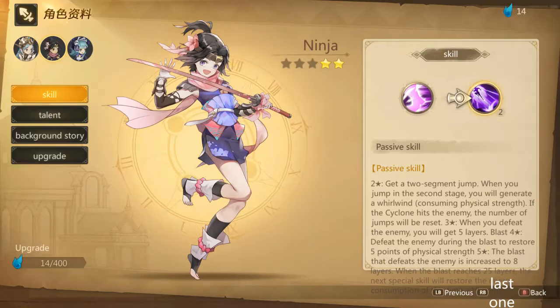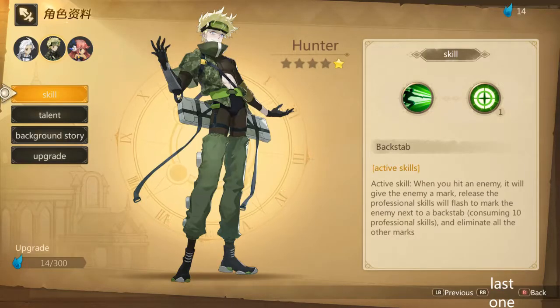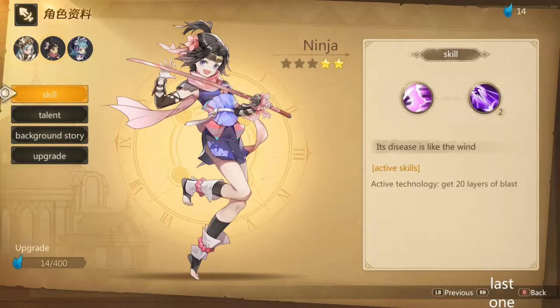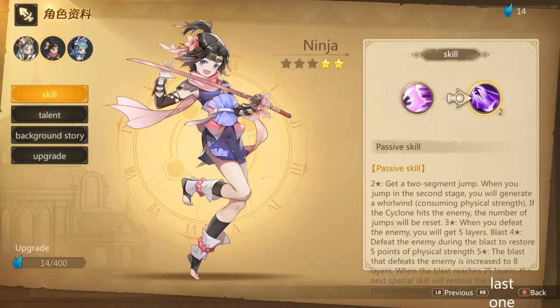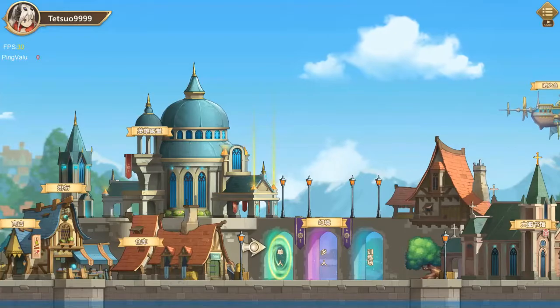I've only got two stars right now because I didn't even notice the Ninja class. I thought this guy was the Ninja, but then I went up here and had to go spend more currency on her. It looks like she gets some buffs from killing enemies. Four stars looks like she gets stamina when you enemy step off something. The English is not the best, but we'll find out on the way. Let's go through the first level with her.